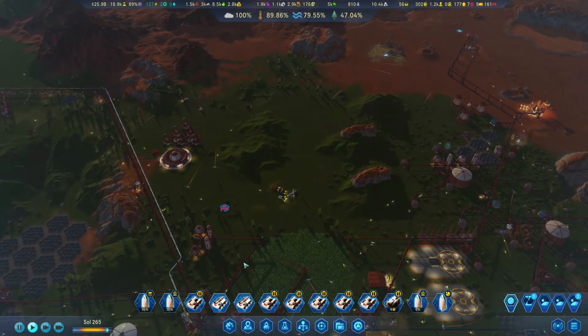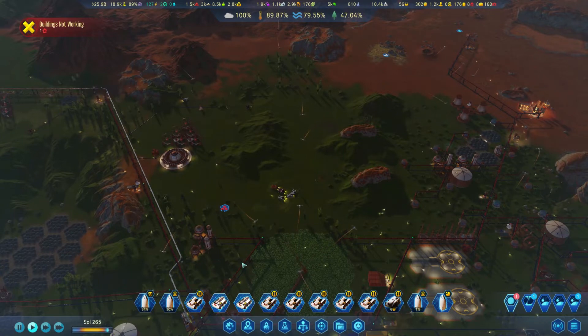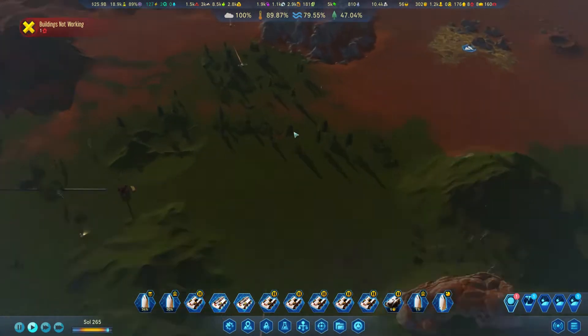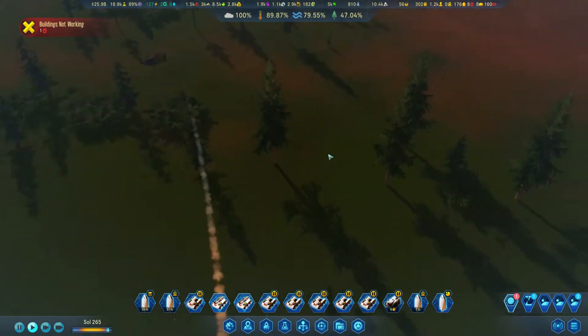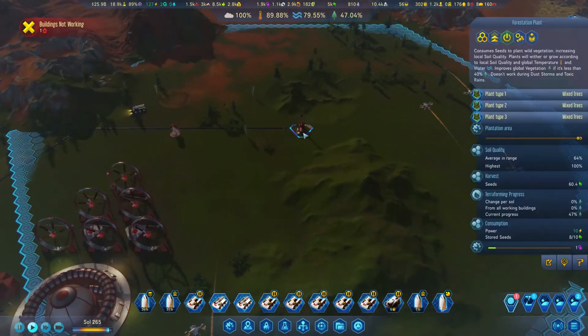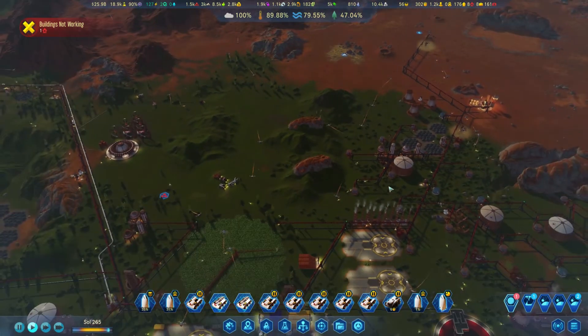We have the whole rocket full of tourists coming in - yes, perfect! That's going to be really nice to see. We have a mixture of trees growing as well. I was tweaking a little bit of planting here and I have a lot of mixed trees being planted. I think this is going to look really nice.